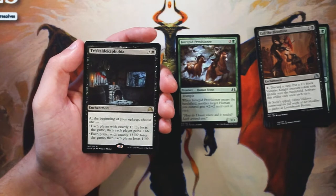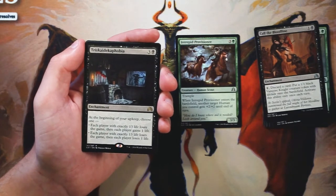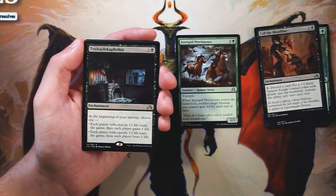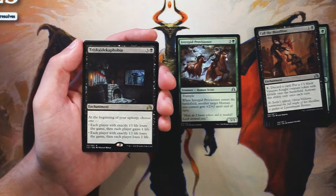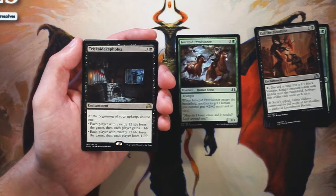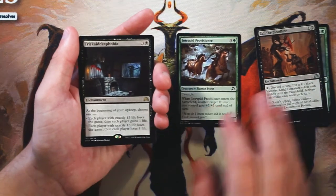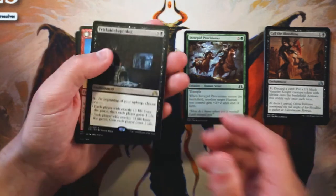Triskaidekaphobia is an enchantment for 3 and a black. At the beginning of your upkeep, choose one: each player with exactly 13 life loses the game, then each player gains 1 life; or each player with exactly 13 life loses the game, then each player loses 1 life. It's a really weird card all based around the number 13 — even the art has 13 bloodstains and 13 various references, which is very cool. In draft though, I feel like it'd be really fun to try. If I was drafting just for fun, this is exactly what I'd take to see if I could make it work. The Provisioner is probably still better, but we'll hold here for now.